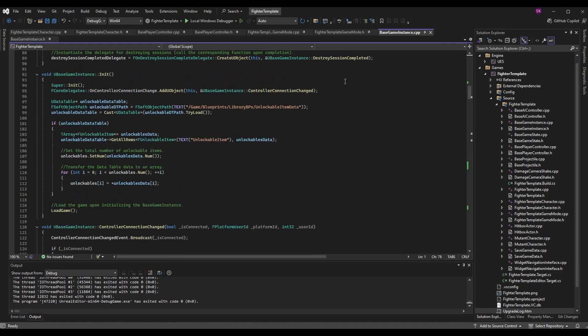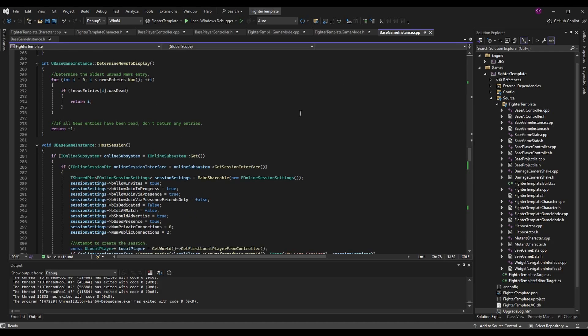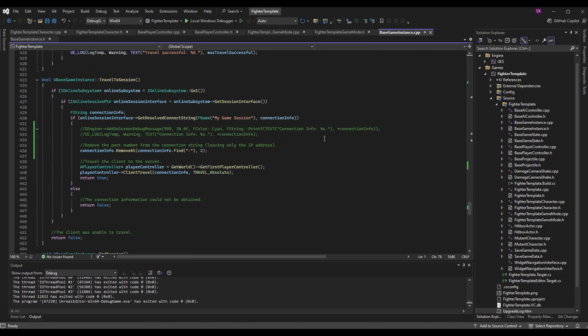We want to scroll down to a function we created recently when we were covering client travel. Client travel allows a client — someone who's not the host — to travel to an IP address and connect to another session using a connection string. If we scroll down to the 'travel to session' function, we were calling client travel in here, passing in connection info. When we went over this function I commented that you could print out your connection info to the screen — it has your IP address and can have ports and platform info — but I did not print it out because sharing your IP address publicly is a security concern.